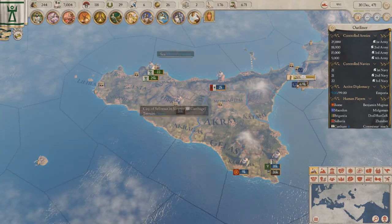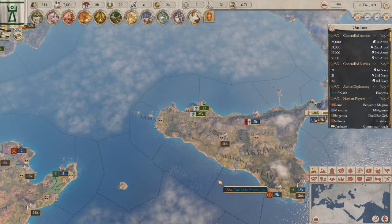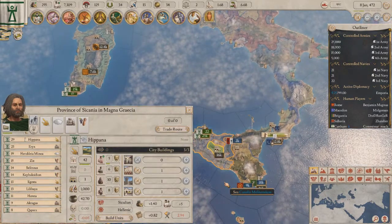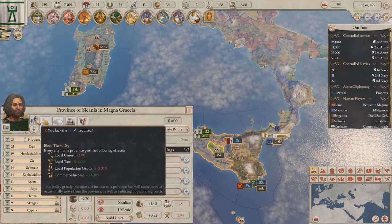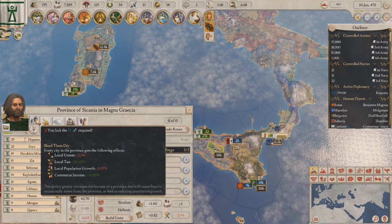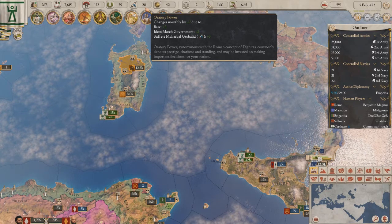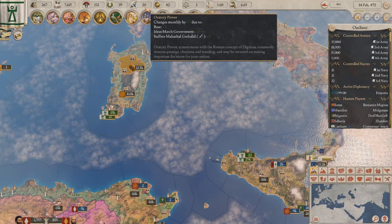I'm going to admit something that embarrasses me — in my single player game playing as Carthage, I didn't know about the governor policies, so I've been manually converting all of my cultural pops. It costs much more though — it's 20 a pop, and if you're dealing with all of North Africa, Sicily, all of that stuff... it's a lot slower too. I wasn't in a hurry anyway because I went through like 100 years where I was only making five oratory power a month — it was horrible.